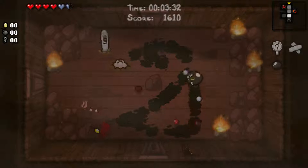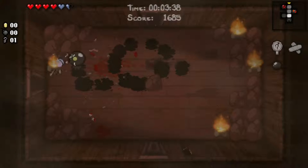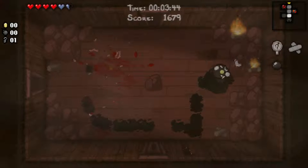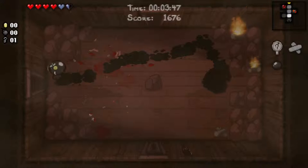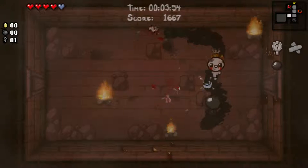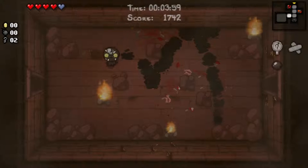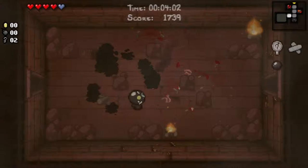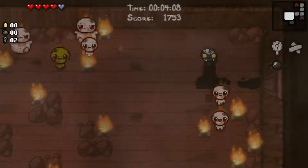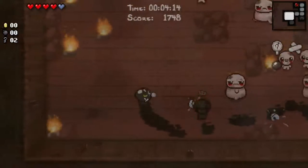The thing is, though, if you take any damage on the actual floor it lowers your chance of getting a devil room. But by damage they mean red heart damage, which is why soul hearts are such a good thing to have early on. So if I were to take red heart damage, it would have lowered my chance to get a devil room on this floor by — I think it's either 5 or 10% in actual rooms. But if it happens against a boss, it lowers it by a dramatic amount, like 90% or something like that. So obviously we don't want that happening.